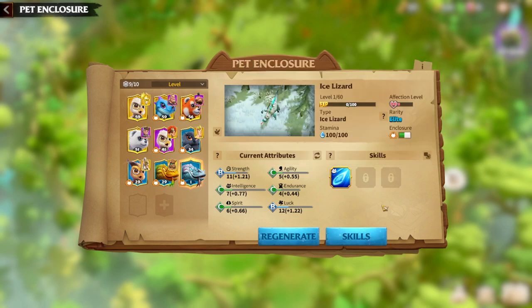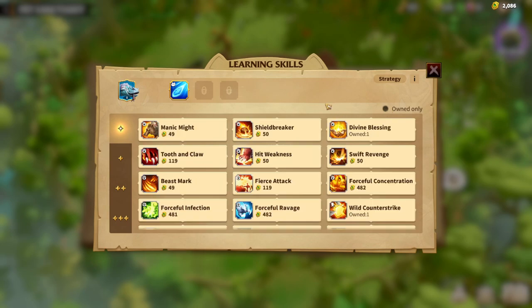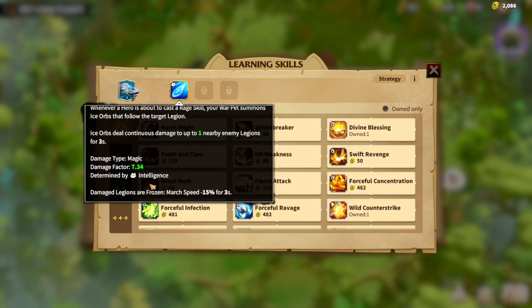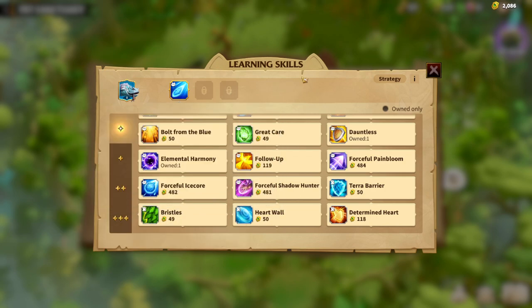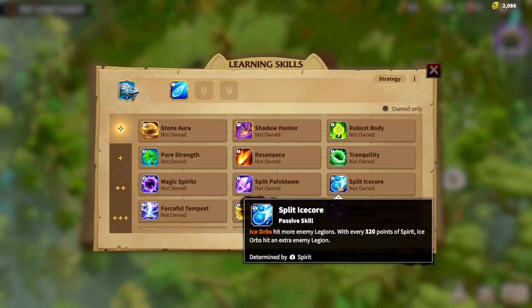Now it's time for us to build the Ice Lizard. Ice Lizard is a magic unit type Warpet and its building is pretty simple. We are going to finish the main skill talent synergy. Ice Core is the main skill and is determined by Intelligence. We're going to continue with Forceful Ice Core — Ice Orb's damage percentage is determined by Intelligence. Now we can only get one more Intelligence skill. We're going to finish the Ice Core synergy with Split Ice Core, where Ice Orbs hit more enemy Legions.